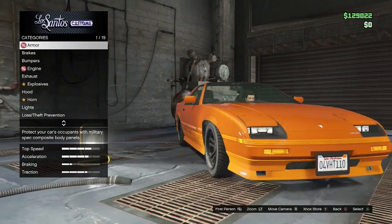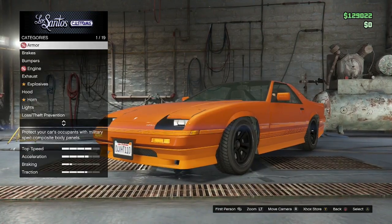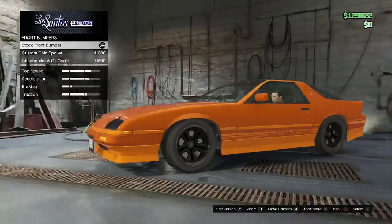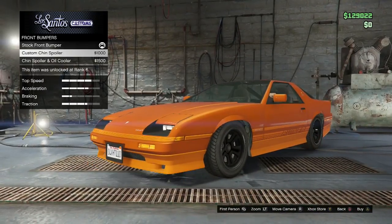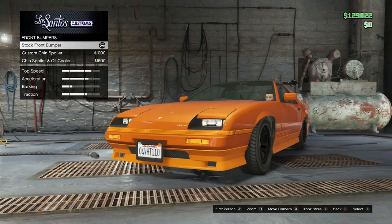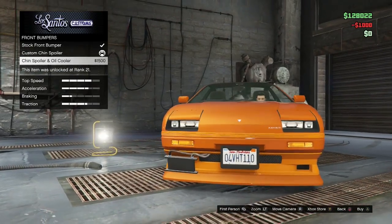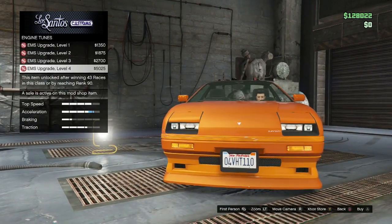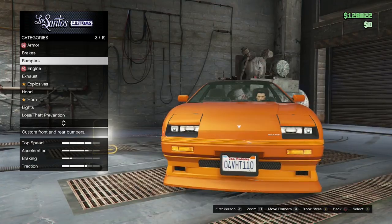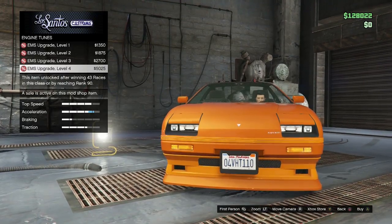I know you guys have been asking to see some budget drift builds, so let's get right into this. Armor - nothing changes, I'm not gonna put any armor on. Brakes - this is preferential, but I don't do the brakes either. Front bumper - this does affect performance in clutch kicking, but I don't really recognize it in a single gear drifting technique. It makes it look a lot more muscle car so I am going to put it on - that's $1,000. Engine at $5,025 brings us to $6,025.